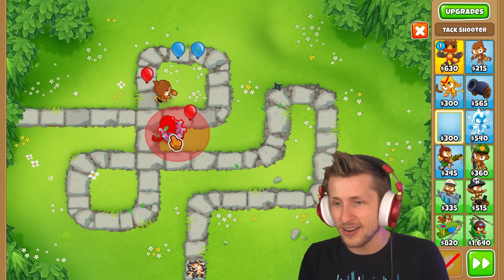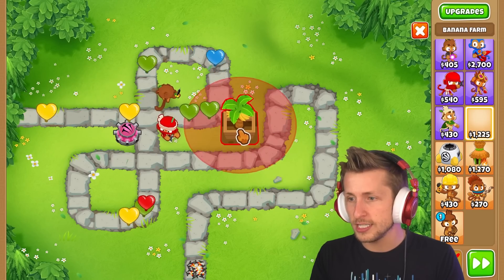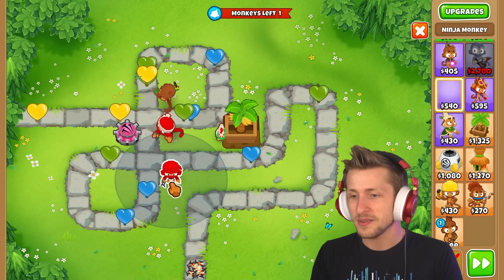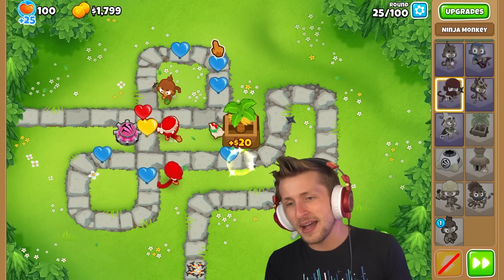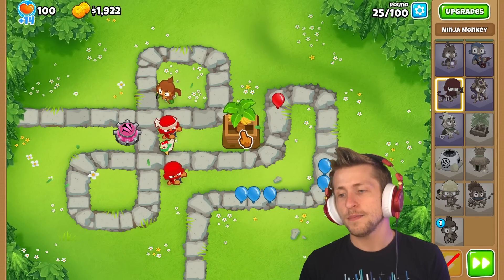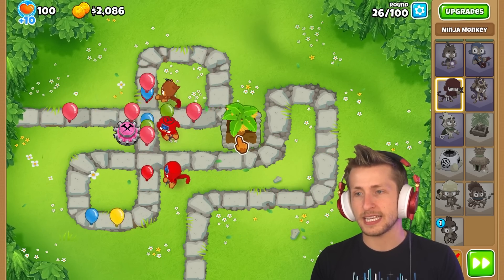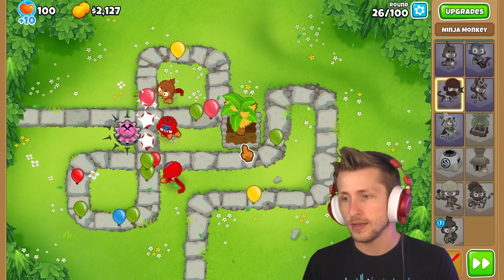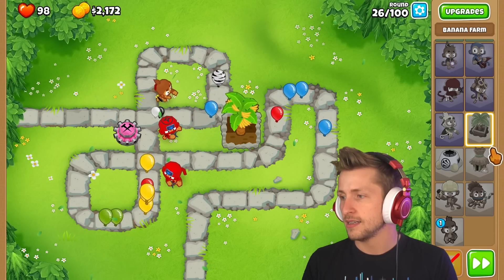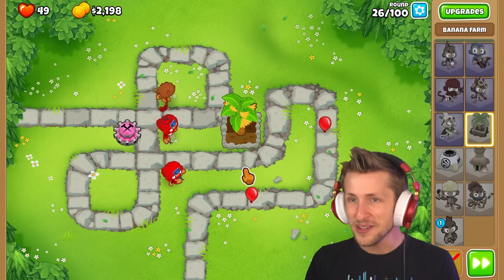Oh tragic. I know it sounds crazy, but I'm going to put a banana farm down as one of my towers because hopefully it'll help me get a little bit of extra money. As it upgrades, it'll give me more money to spam towers down. But it's not generating money. Why is it not generating any money? I'm losing lives and I'm only in round 26.